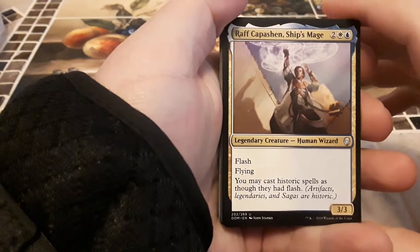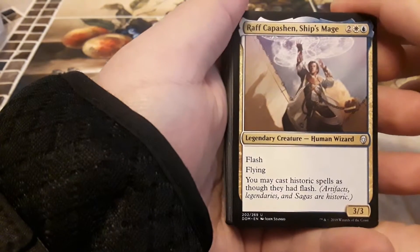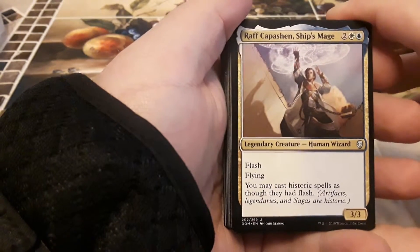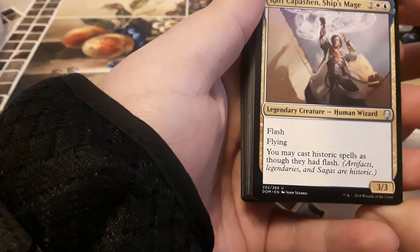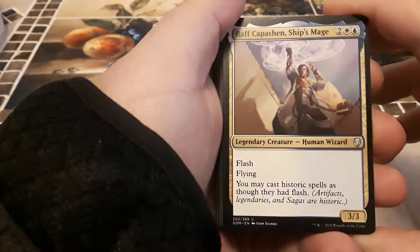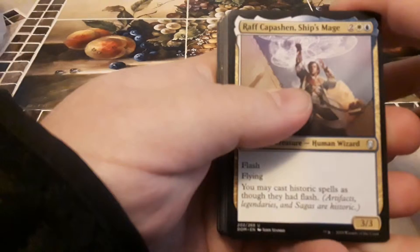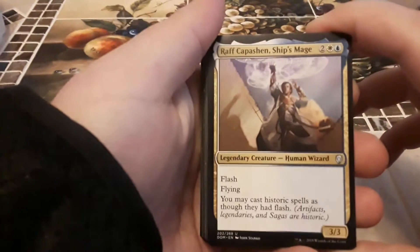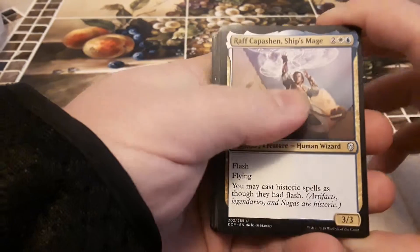We got a legendary human wizard called Raff Capashen, Ships' Mage — one blue, one white, two other, for three three, with flash and flying. You may cast a historic spell as though it had flash. Artifacts, legendaries, and sagas are historics, if you didn't know.